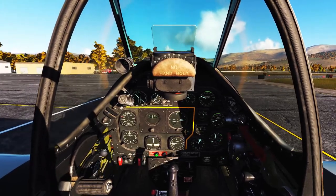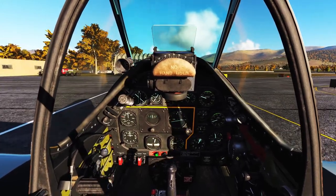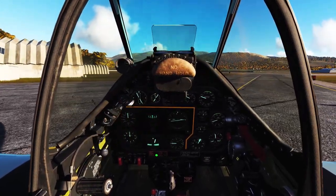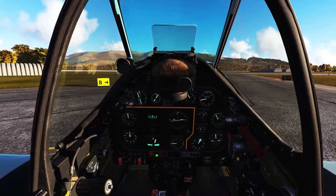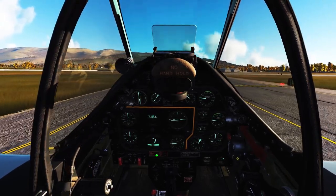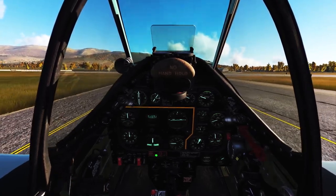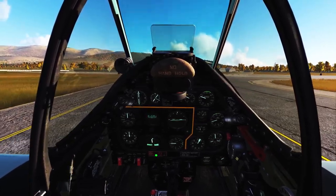I'm lucky to even be controlling the thing. We're going to use some differential braking to make our turn here. Because I'm on a flight stick but not on rudder pedals, the differential braking is done with the keyboard, which is binary. You have to kind of tap it - if you hold it the thing will flip over. You have to tap it because it has a sudden effect - keyboard steering is not smooth.